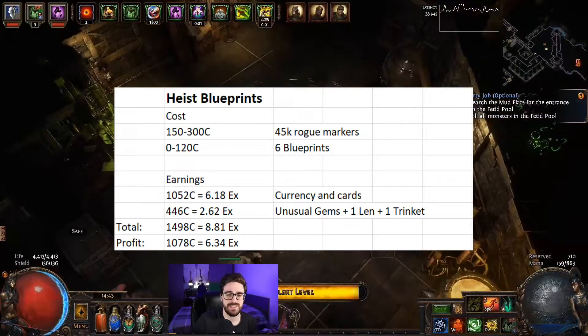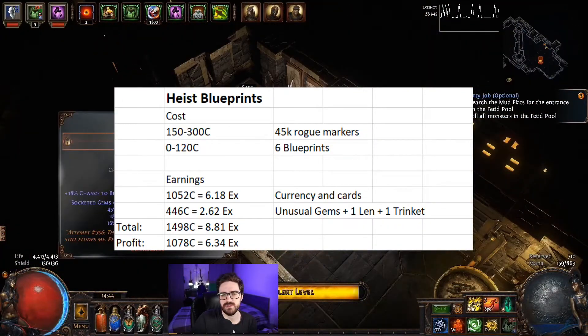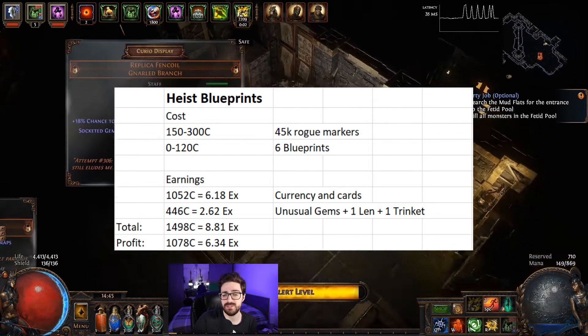That's about 8.8 exalted. If you consider the cost — let's say you didn't do the contracts before — you'd have to buy all the rogue markers. I spent 90k rogue markers for about 300 chaos, and six blueprints which you can buy in bulk on the TFT Discord for about 20 chaos each, so six blueprints is 120 chaos.